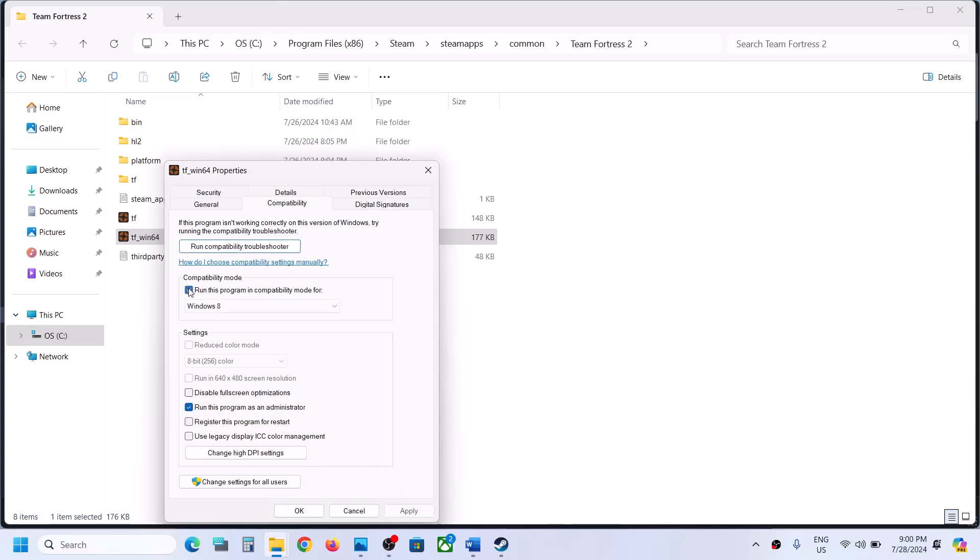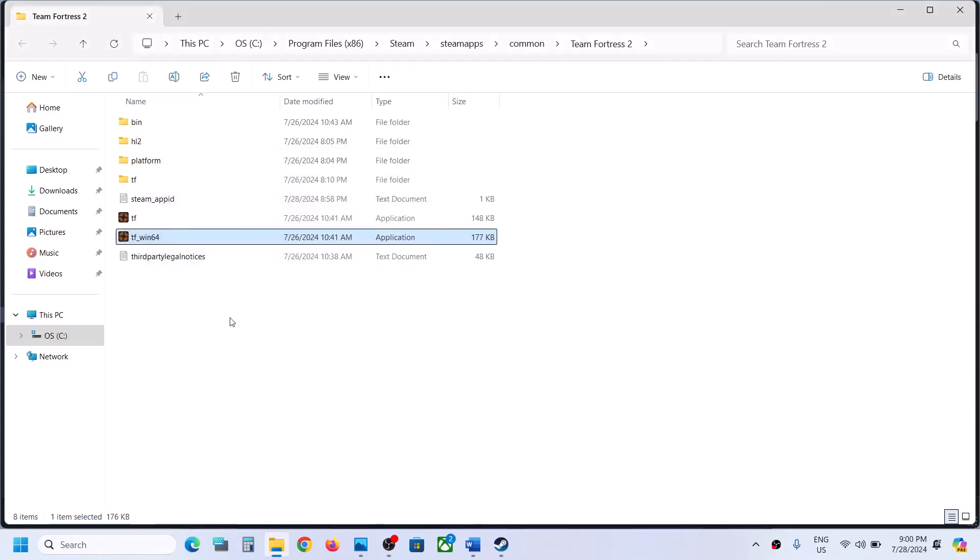If that does not work, put a check over here, select Windows 8, hit apply, click on OK, launch the game. Still not working. Select Windows 7 over here, hit apply, launch the game. Still not working. Disable full screen optimization, hit apply, click on OK, and then launch the game.